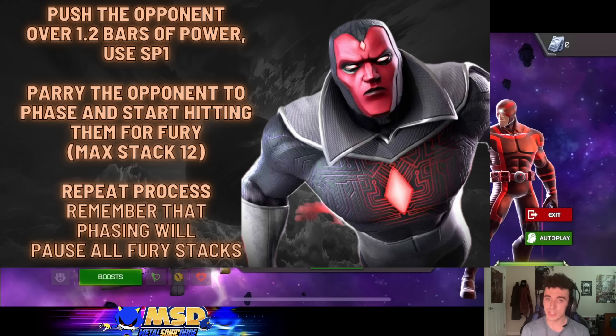To use him optimally, you want to push the opponent over 1.2 to 1.3 bars of power — ideally 1.2 is the sweet spot because that allows the rotation to feel more fluid. Once you do that, you use your Special 1. The good thing about Deathless Vision's special attacks is they don't grant the opponent any power, so setting this up feels a lot better. You don't have the risk of pushing them too far. Once you do that and power drain them below a bar of power — a Special 1 burns 35% right now — they get pushed below that threshold.